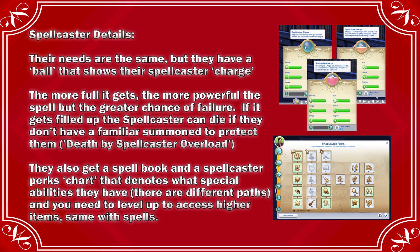A familiar, if they're summoned, will protect them from dying. As a spell caster, you'll get a spell book and a spell caster perks chart that denotes what special abilities your sim has. There are different paths and you need to level up to access higher items. The same applies with spells. You can see on the screen what their needs look like, as well as their spell caster perks.